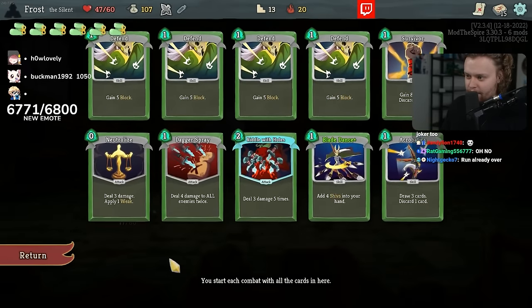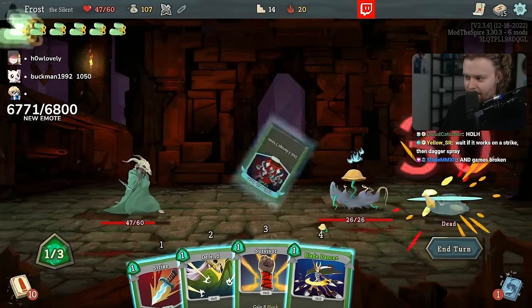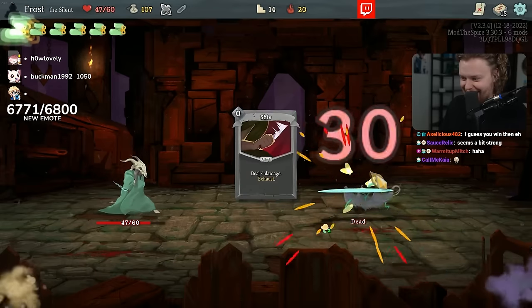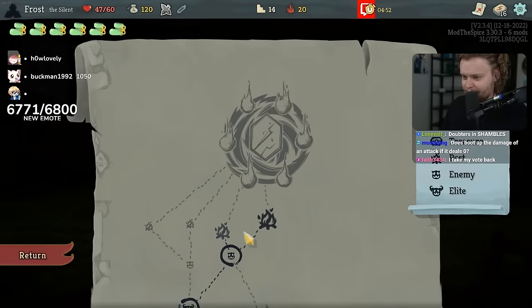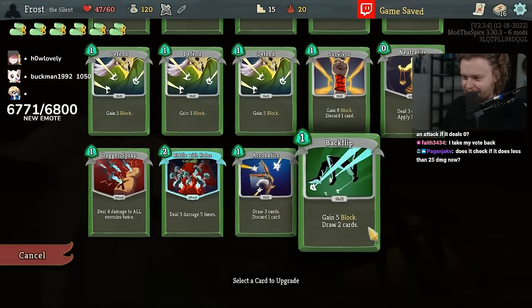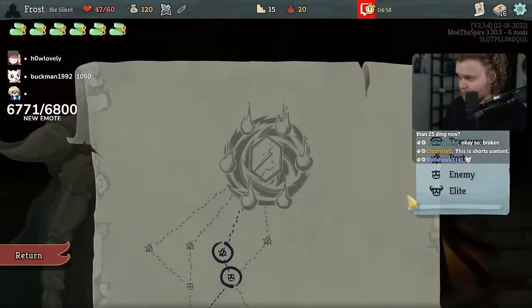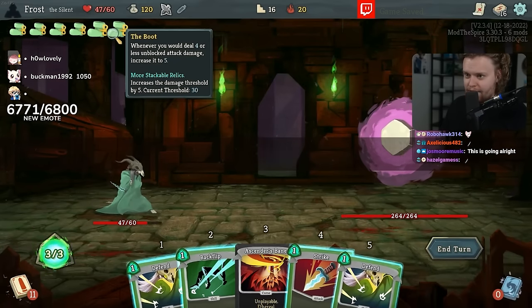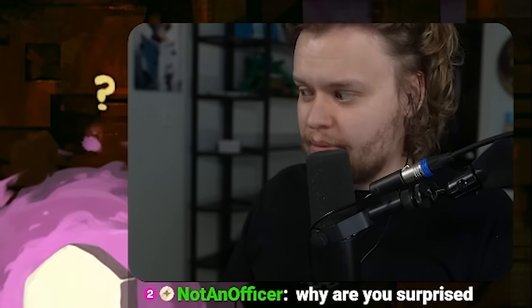I don't think we need more shivs right now. We need more draw. We deal enough damage with the cards that we have, I think. Oh my God. I'll take a backflip. Yeah, it checks to see if it's less than 30 damage, and if it deals less than 30 damage, it will instead deal 30 damage.